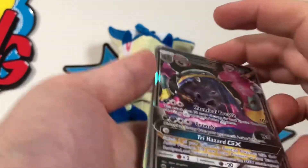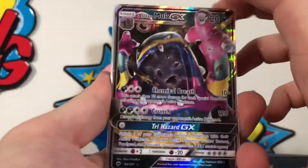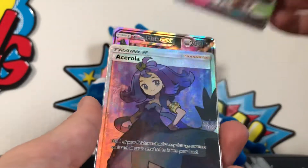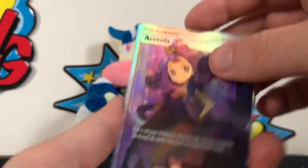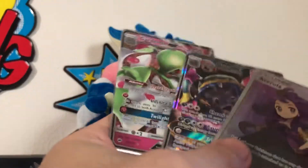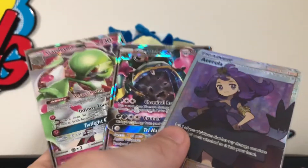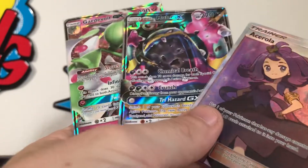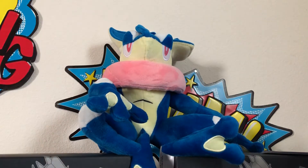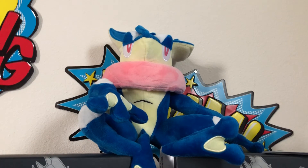In this video we managed to pull an Alolan Muk GX, a Gardevoir GX, and an Acerola full art trainer. I'd say that's a pretty successful 12 packs - just 12 random packs off the shelf. That's three hits, putting us on track for nine hits if I'm lucky enough to get three from the next two videos as well. If you enjoyed this content, make sure to like, comment, subscribe, turn on notifications, and give me feedback in the comments. Thank you, have a good one - see you next time!